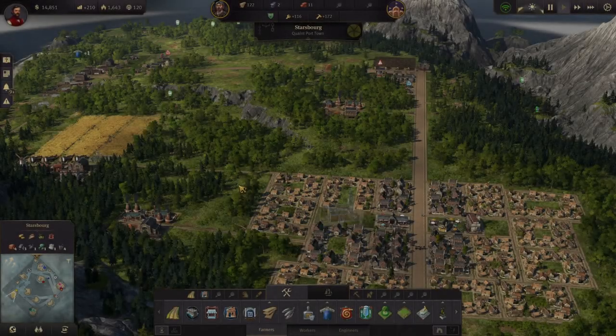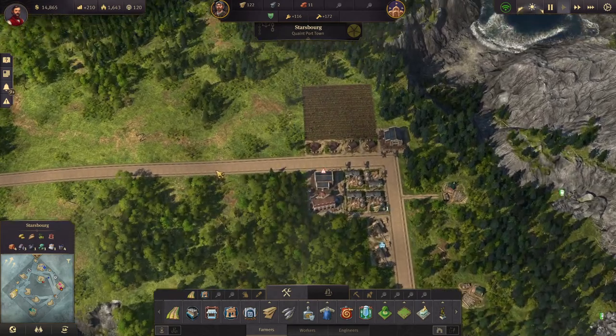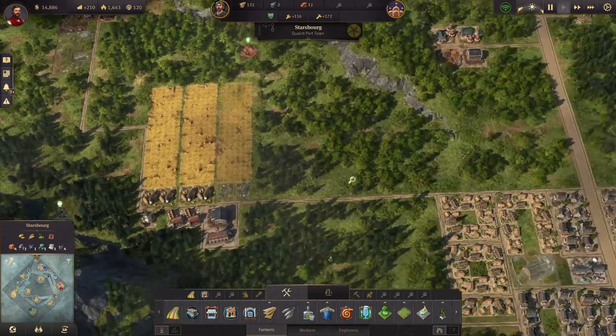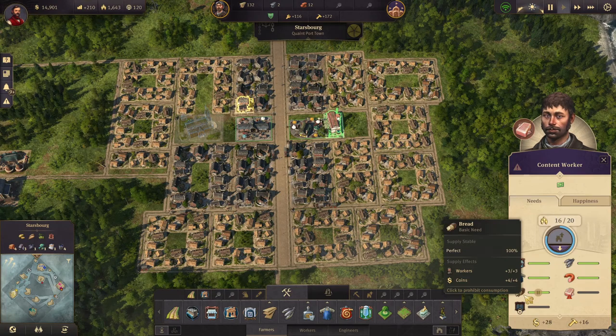Welcome back to Anno 1800 folks. We're doing okay so far - we're making a bit of money, we have the stuff that we need, bread is coming in, everything is looking good.